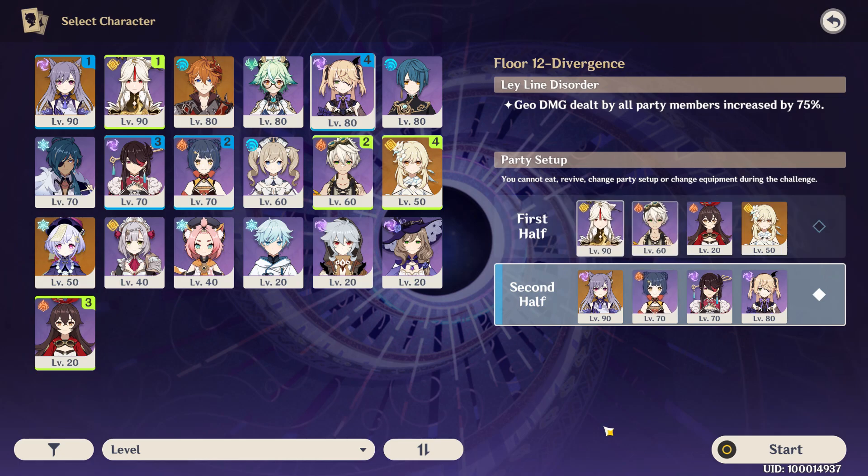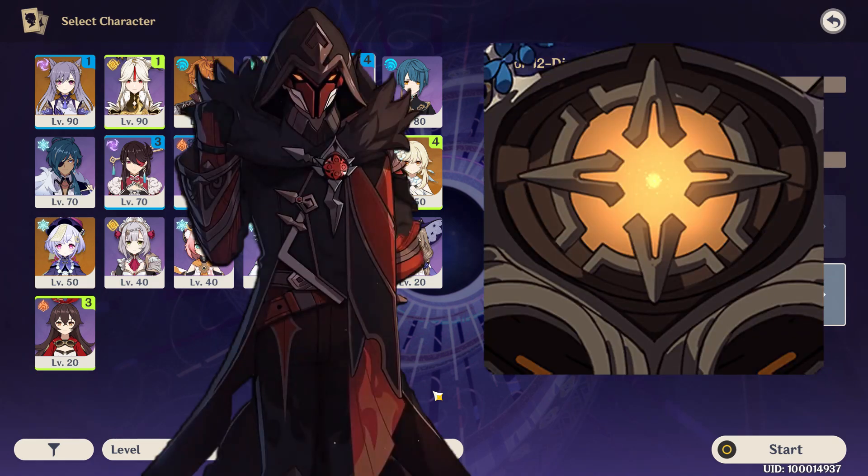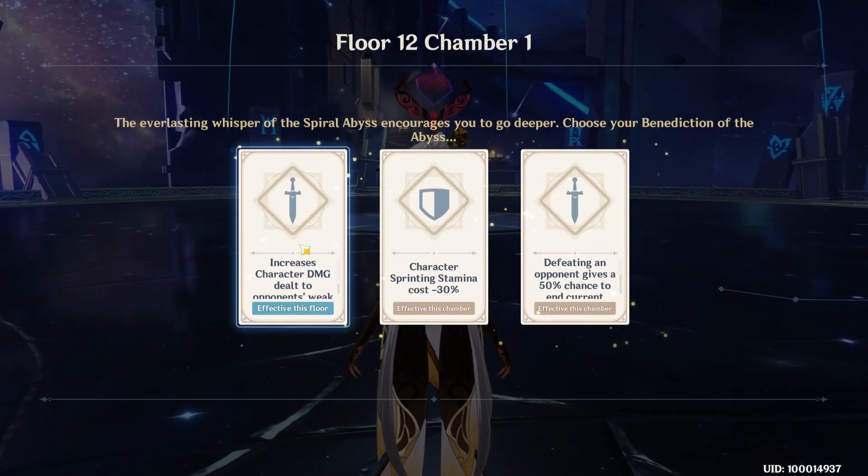Xiangling plus Fischl or Beidou is likely all you'll need to break the Geo shields reliably, so the rest is up to whatever main DPS you're running. If your main DPS is Electro, bring that team on the second half because the first half has the Electro Mage. If your main DPS is Pyro or Physical, you'll want that unit on the first half because the second half has Pyro Agents in chambers 2 and 3, and a Rune Guard in chamber 1. For all other elements, either side is fine. With that out of the way, let's get started.